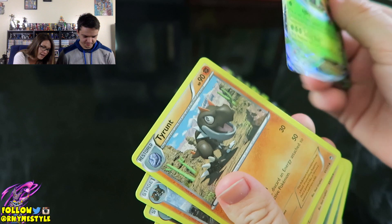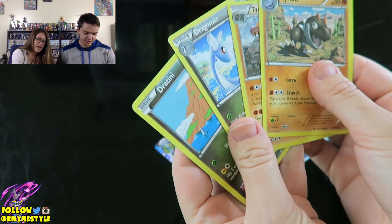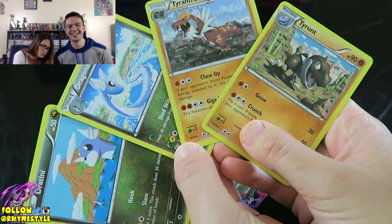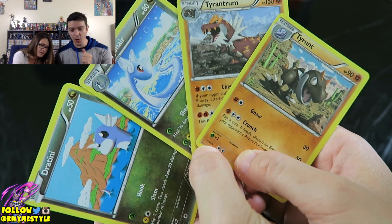And the Sceptile EX. My Blaziken — I forgot to show that off. There it is. There's your Blaziken. And I decided to pull these out because they're so cute. Ladies and gentlemen, we hope you enjoyed today's Pokemon pack opening.